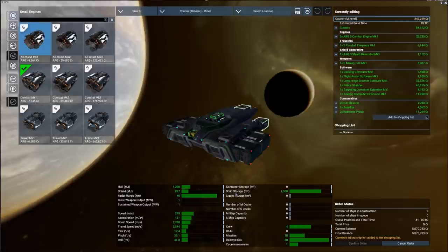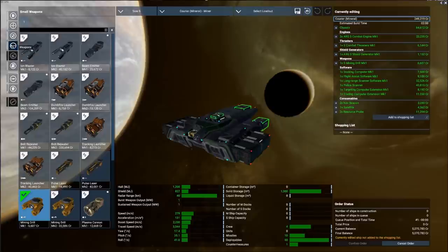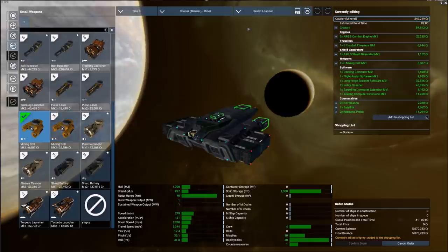There are two things to pay attention to regardless of your preset. First is the type of storage: solid storage is what you use to mine things like ore and ice, and there is also liquid storage. Second, under weapons, make sure you choose a mining drill — either MK1 or MK2. These are not fighting vessels; they are very weak, so consider having escort ships to protect them.